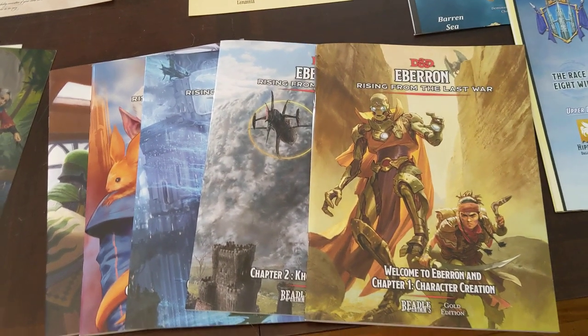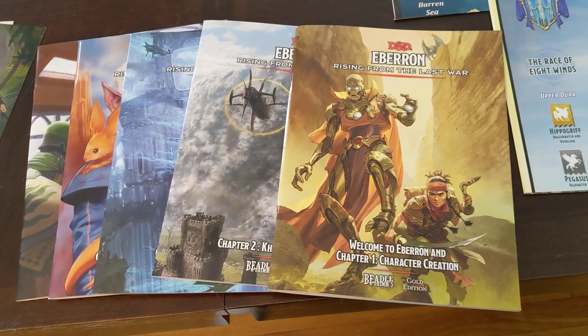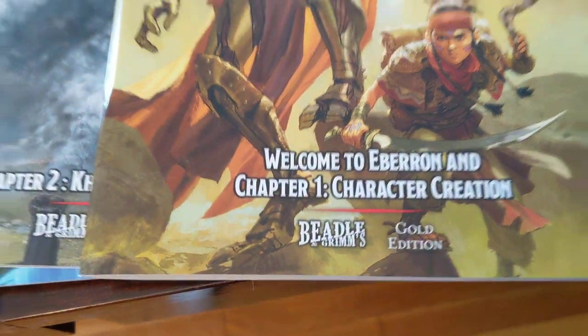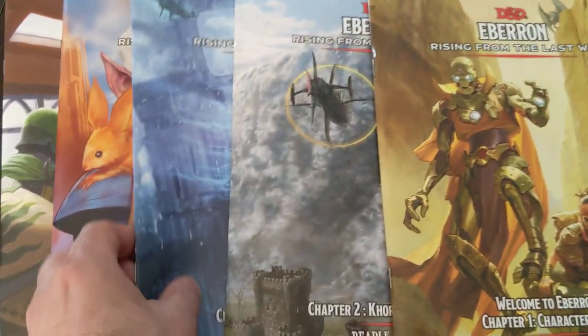Here we are with a more detailed and longer look at the Beetle and Grimm's Rising of the Last War, the Eberron Gold Edition box set. So it takes the main book and divides it up into five softcover books.